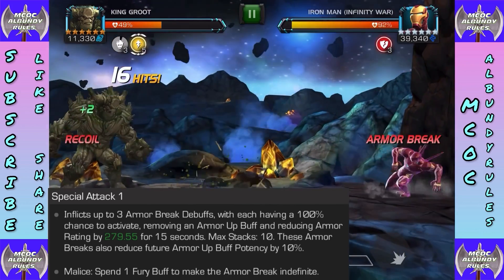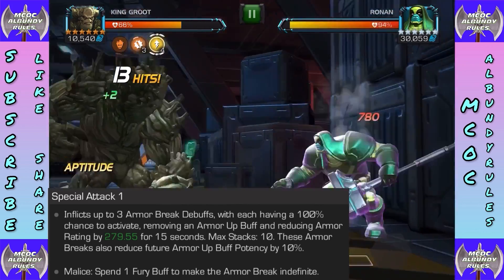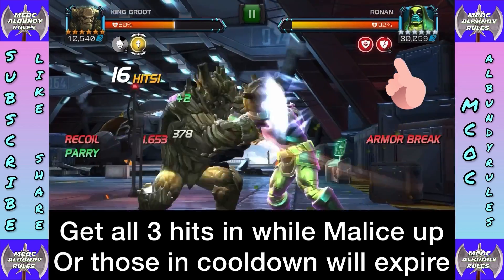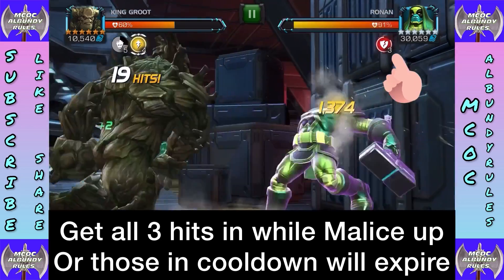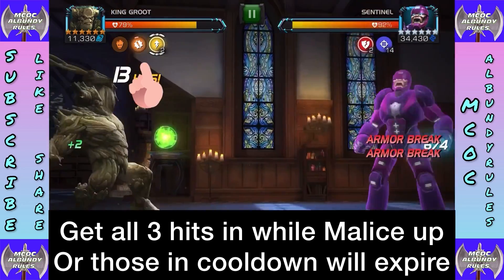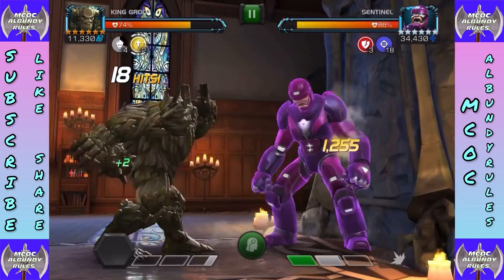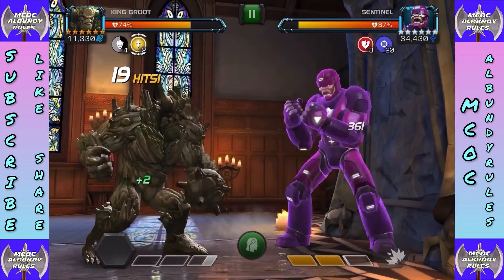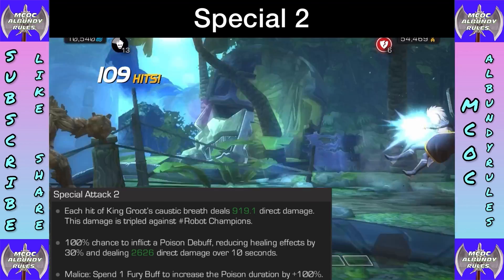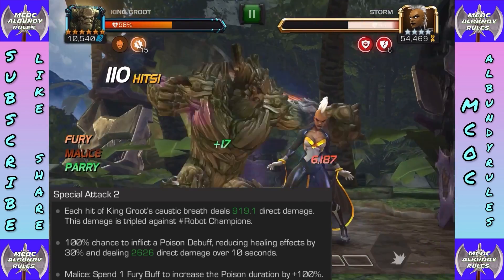Special 1 has a 100% chance to activate three armor breaks lasting 15 seconds. However, they become permanent if Malice is up when all three hits land. Watch — all three landed, so they stay permanent. If you start at the very end of Malice getting ready to expire and only one hit lands during Malice, only that one will be permanent. If the other two land with Malice on cooldown, those will fall off — keep that in mind.